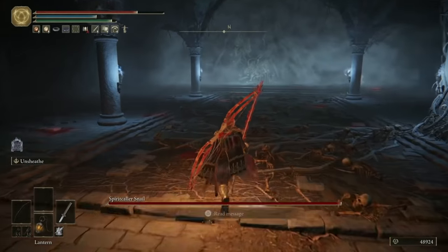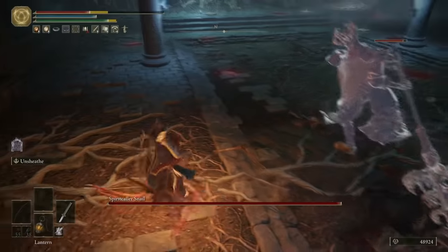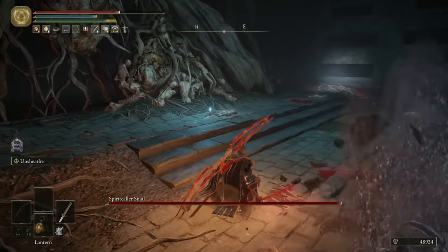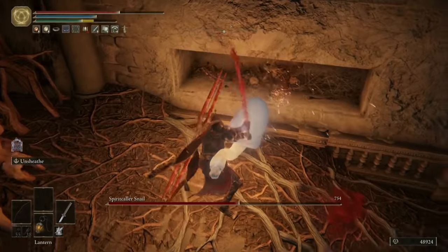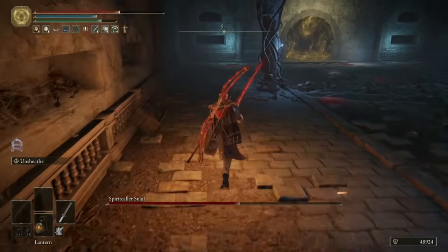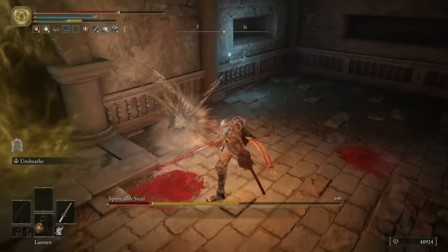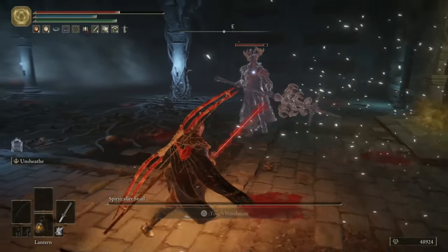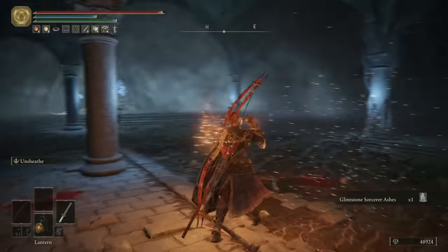You'll be facing the Spirit Caller Snail — a super unique boss fight. I'm not sure if he summons the same spirit every time, but here I faced the Crucible Knight. You can completely ignore whoever he summons and just beeline it for the snail. You'll know where he is, because even though he's invisible there's a blue glow where he is. When you attack him a couple of times he'll teleport, so chase him down the room searching for that blue glow. A couple of seconds after he dies, his summon will dissipate, and you'll be rewarded with the Glint Stone Sorcerer Ashes. And we're done here, so we'll move on to the next one.